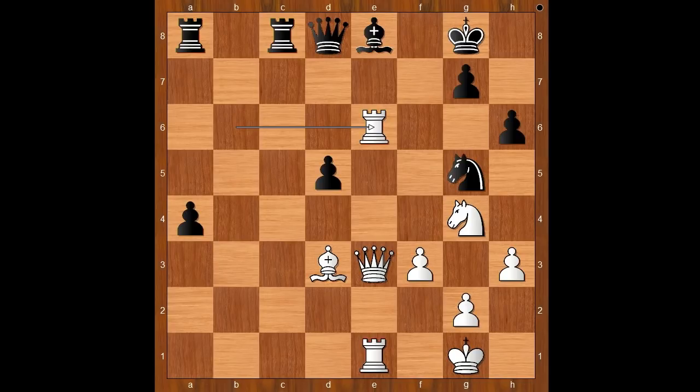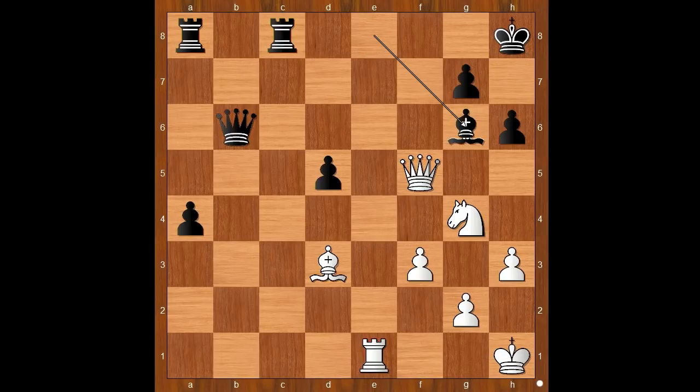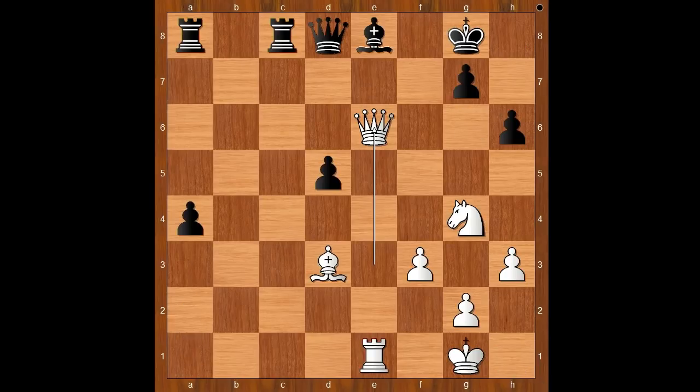Knight takes rook. Queen takes knight check. Black to move — this is another critical moment. Should black play bishop to f7 or king to h8? Firouzja played bishop to f7. He probably didn't like king to h8 because of queen to f5. But in this position he has a good defense: queen to b6 check. After king to h1, black can play bishop to g6, forcing white to take the bishop, queen takes bishop, then queen takes queen, bishop takes queen, a3, and after rook to a1, a2 and black is doing well. Back to our game — instead of king to h8, Firouzja played bishop to f7, missing Carlsen's killer move.